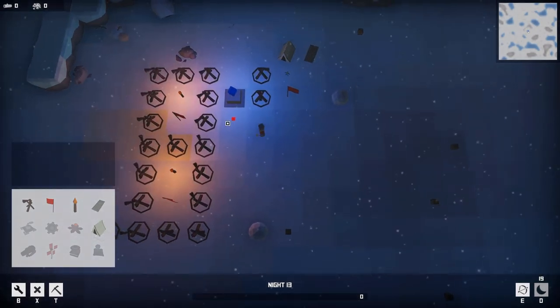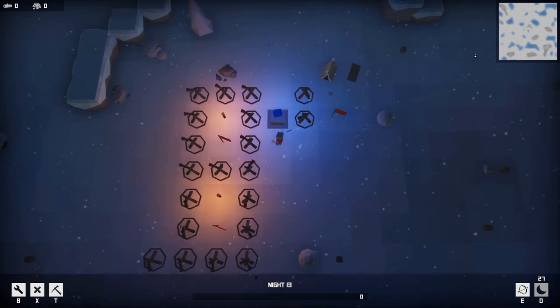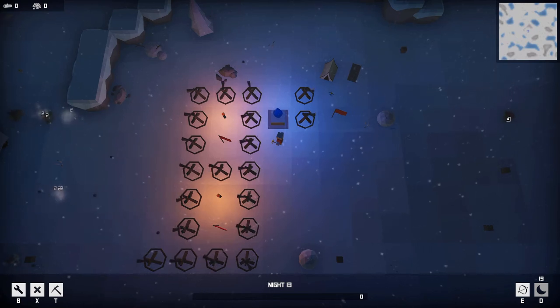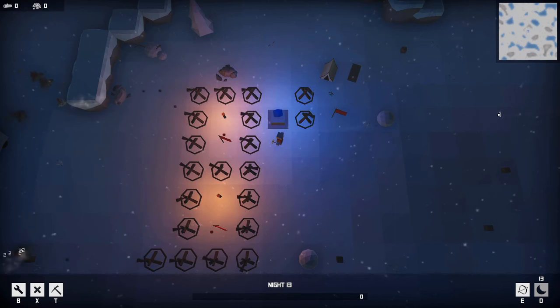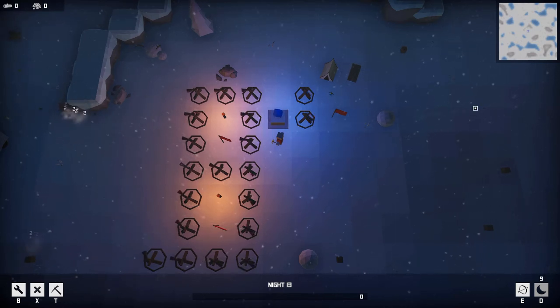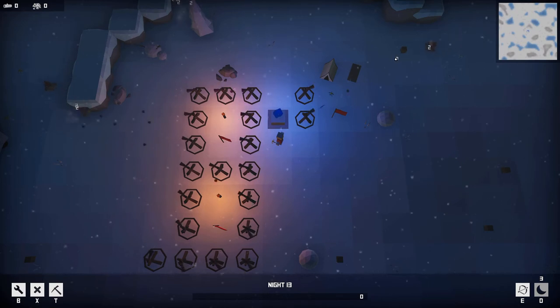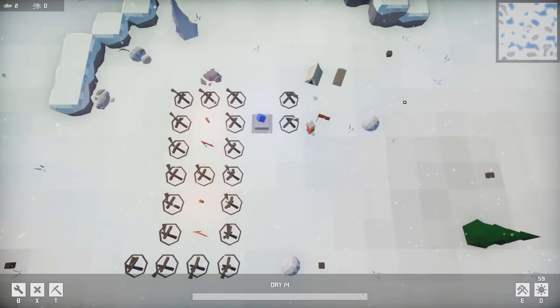Let me actually play defense for once — I'm gonna shoot at stuff. I'm sure stuff is gonna come from over there. My bow actually hits for two now as opposed to one because I upgraded it. And that shrine thing we found upgraded my attack speed — that's hard to tell since I also upgraded my bow, so I'm not sure which is responsible.